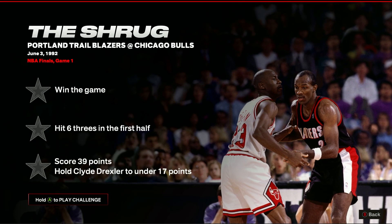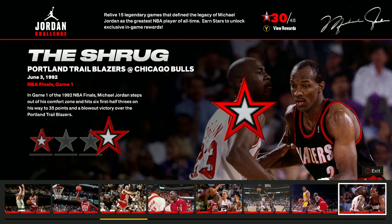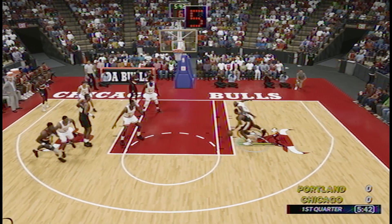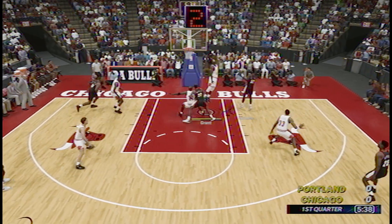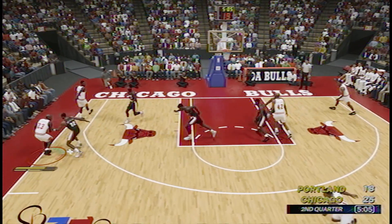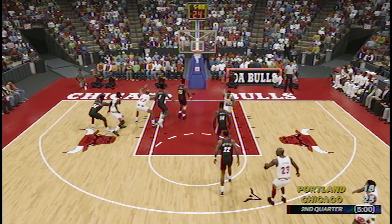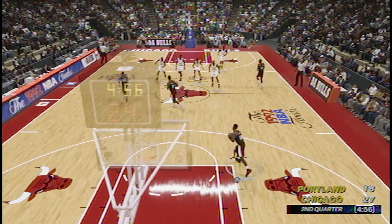Everything about The Shrug challenge is easy until you have to keep Clyde Drexler to under 17 points — an extremely low amount for a player of his ability. You'll also need to hit 6 threes in the first half and score 39 points yourself, but that part is pretty easy. Your only real option is to guard Drexler out of the game completely. It requires a lot of patience and concentration, but once you learn his movements and what plays they like to run, you should be able to predict his next move pretty easily.